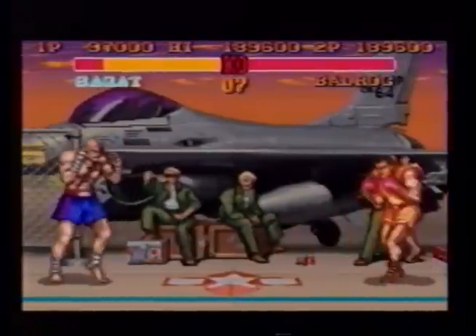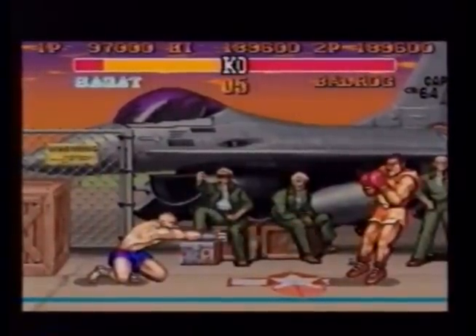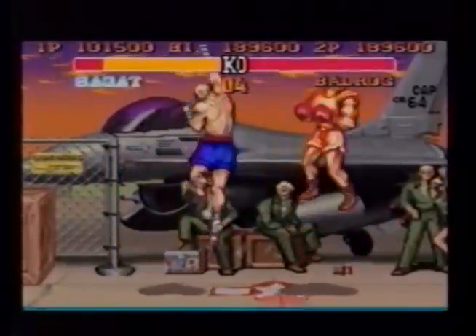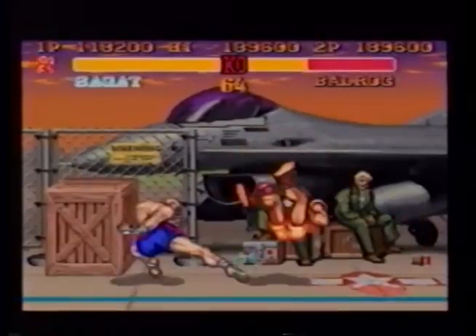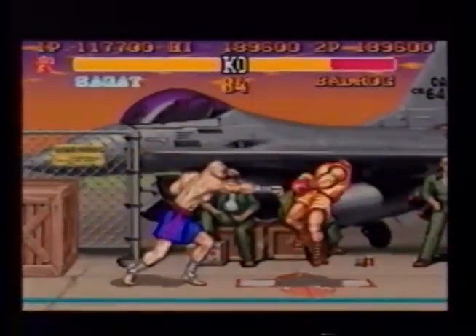When playing against Balrog, keep him far away using your low slow tiger shot fireball. If he tries to turn punch through your projectile, use your tiger uppercut. If he jumps over the fireballs toward you, use a low roundhouse kick or high fierce punch. The main idea is to mix up the combinations and keep him off balance.